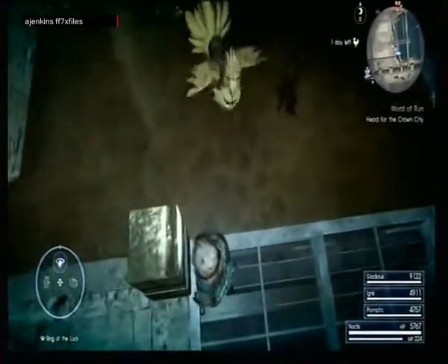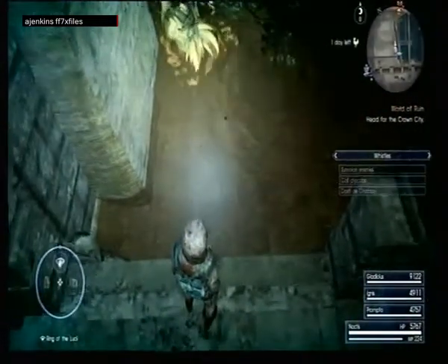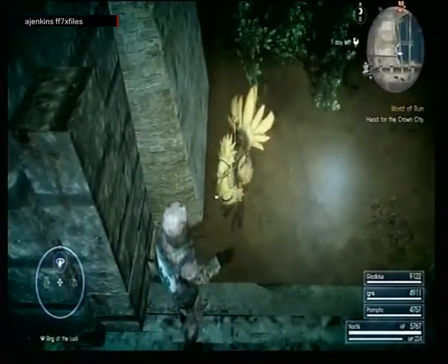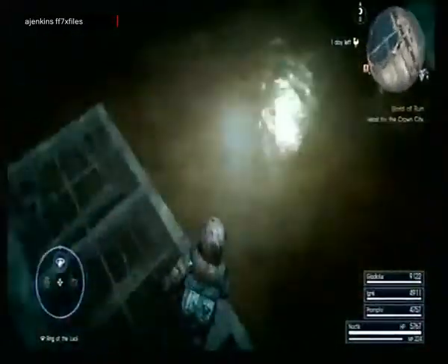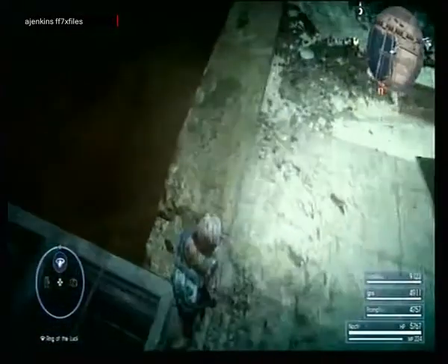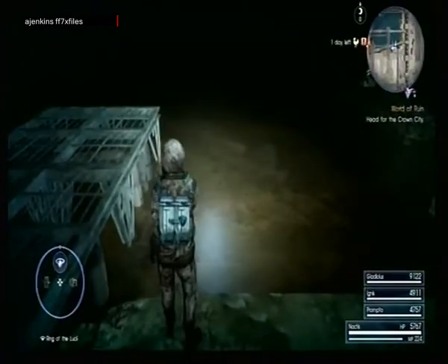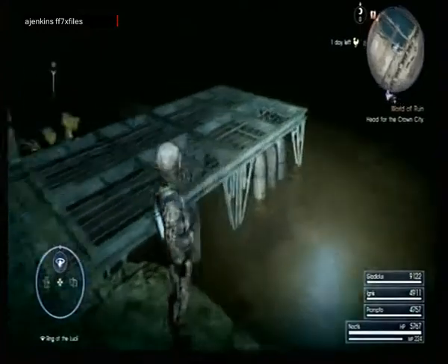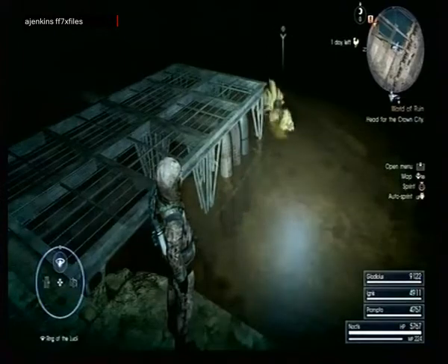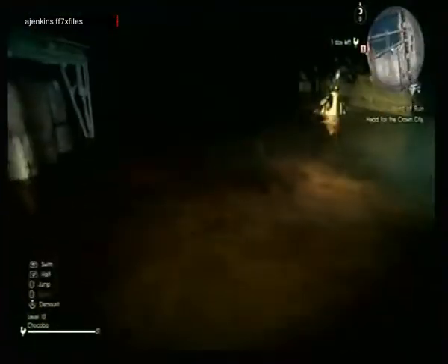Now look — this is too far away from the chocobo to get out of bounds. Now if I go over by this wall here and call the chocobo, the chocobo will be close to the wall and you will see the word 'mount.' Press X straight away, and now Noctis is out of bounds.